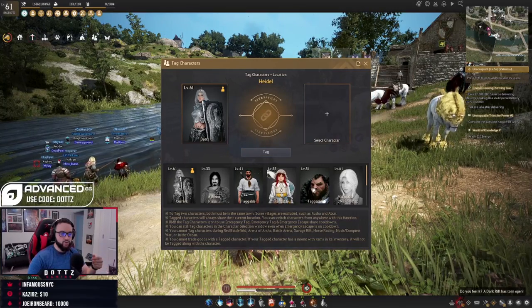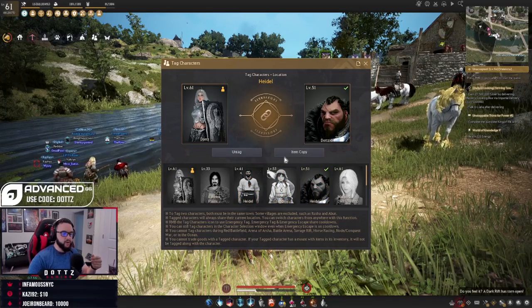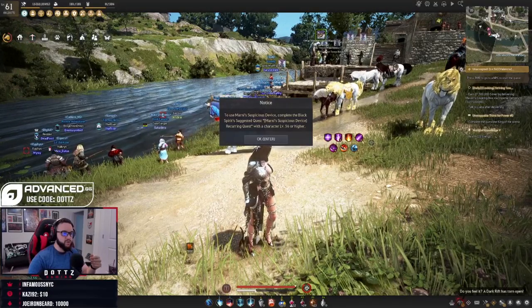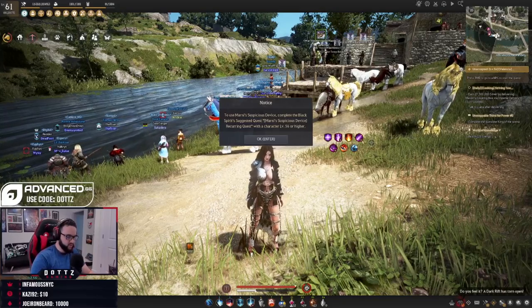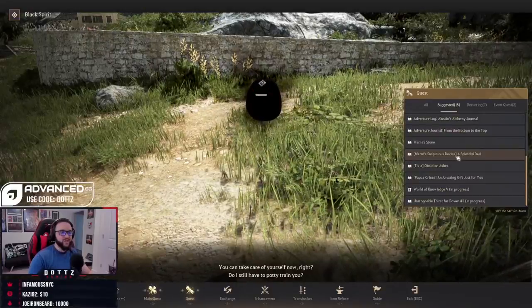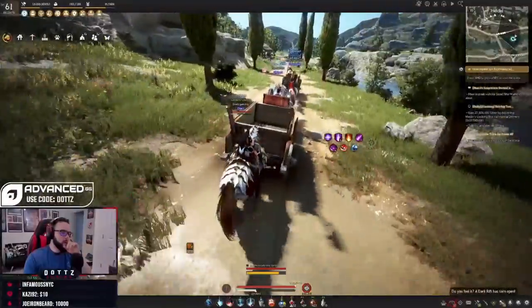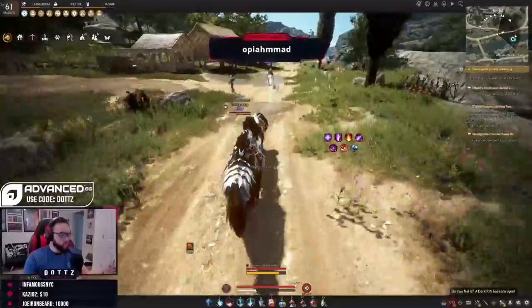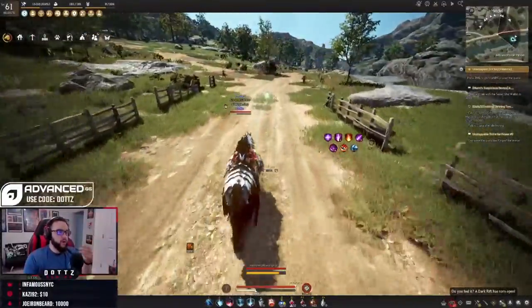I'm going to choose the Zerker, click Tag, then Item Copy. A prompt appeared: complete the Marnie's Suspicious Device recurring quest with a level 56 or higher character. So there's a quest you actually have to do first — the Marnie's Suspicious Device quest that spawned in my quest log. You need to go complete that quest chain before you can tag items.